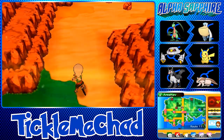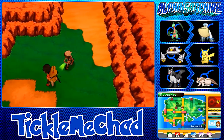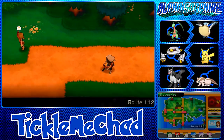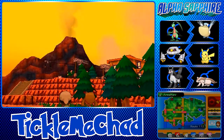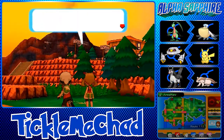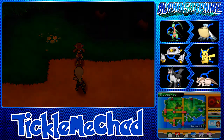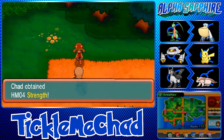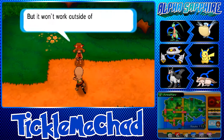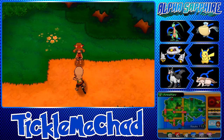Up this way is the sandstorm area but we can't go there without the Go-Goggles. May shows up and says look — there's Mount Chimney! She heals our Pokemon and gives us the HM for Strength! We can't use Strength until the fourth badge. She's off to Fallarbor Town. Let's teach Strength to Lanoon — perfect move since it gets STAB. We'll replace Tail Whip.